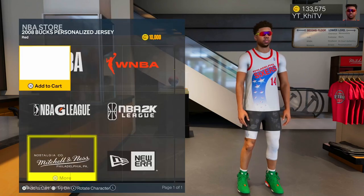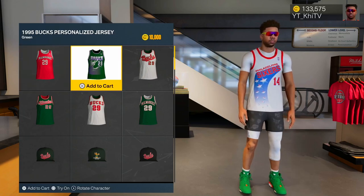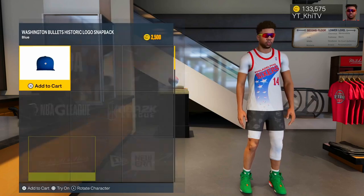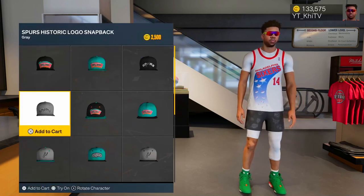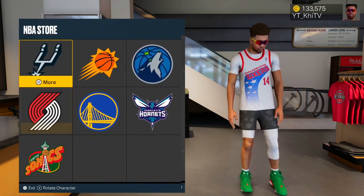That is how you get your custom jersey. Not every single NBA team has personalized jerseys — most of them do, but there are a few that don't. The 76ers do, the Bucks do, the Wizards do, a lot of those old school jerseys — the Clippers do. I don't think the Spurs does — no, they don't have any.